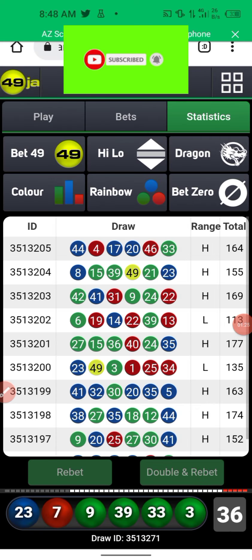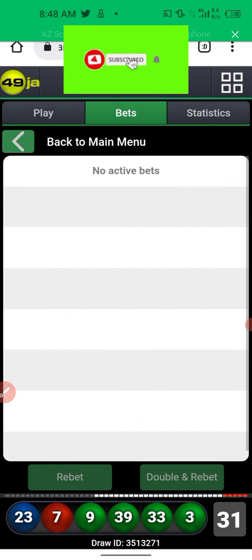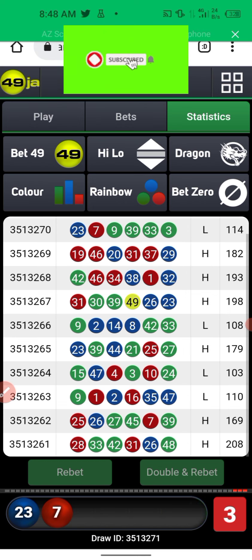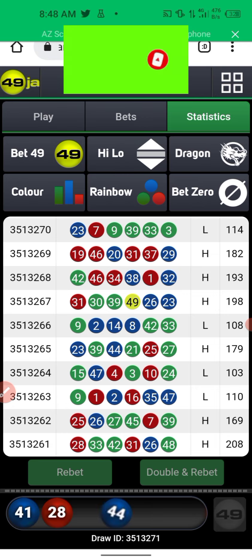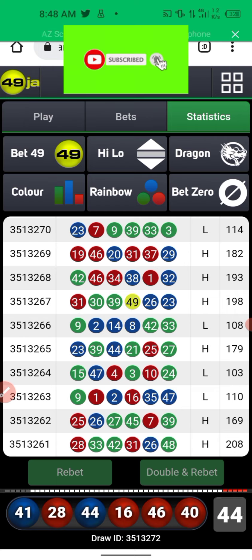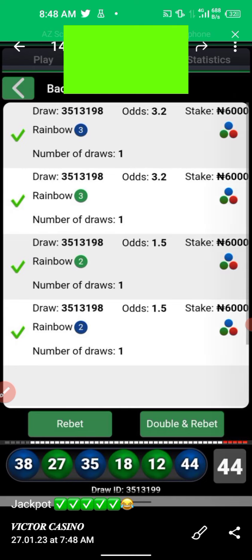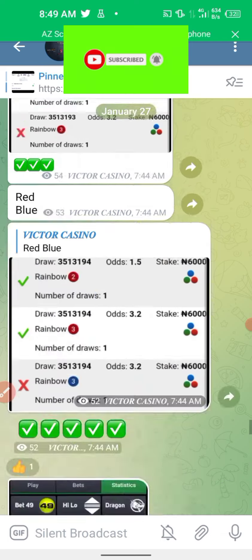This strategy is very simple. The first thing you want to do is always make sure you're on the recent draw. How I came about this particular number is not a problem — I don't want to expose everything here, I just want to give you guys a simple strategy to use. In the next draw to come, I'm expecting red or blue to show up. I'll explain how I came about the calculation so you guys will know.